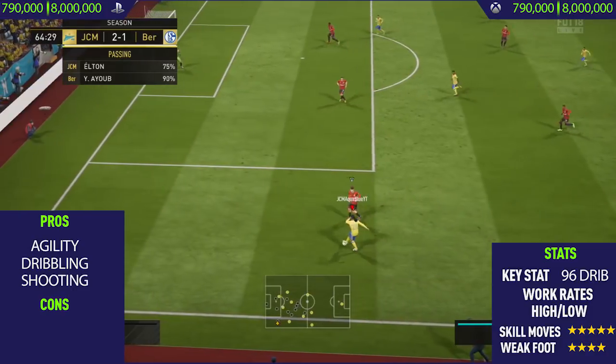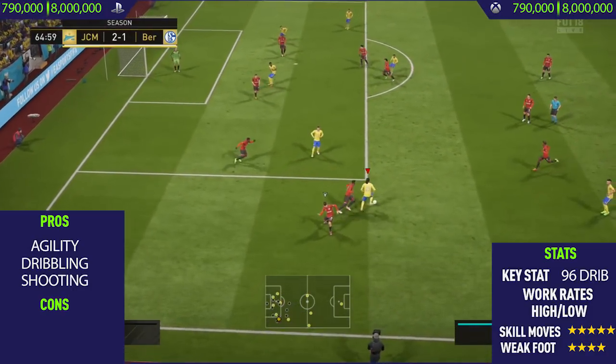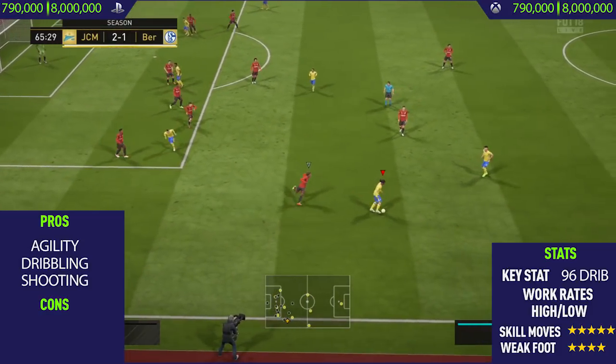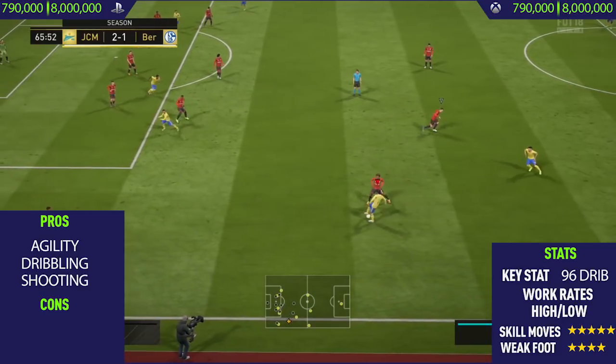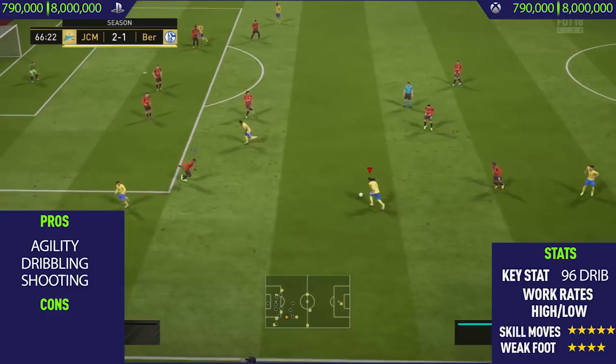Getting to this guy's first pro — his agility. This guy has absolutely insane agility. As you can see from all these clips, he just performs skill moves so quickly, changes direction so quickly, and he's just so, so good. His dribbling is around the mid-90s, but still really, really good.